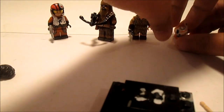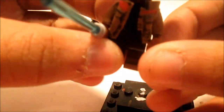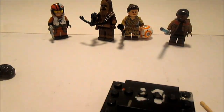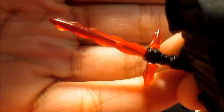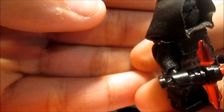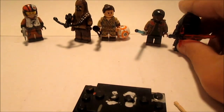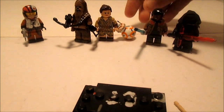For Finn, I fixed it so his arm can move without his jacket moving, and I used a different torso. For Kylo Ren, I changed his lightsaber — it looks more like it now. So I fixed Rey, Kylo Ren, Finn, and BB-8, and I made Chewbacca and Poe. I hope you guys liked the video!